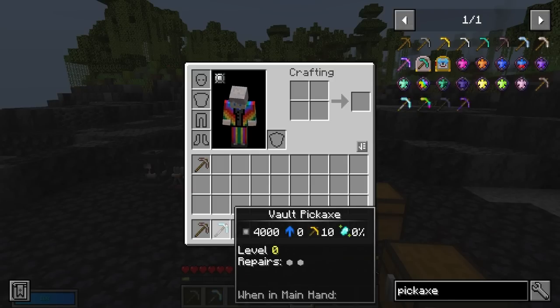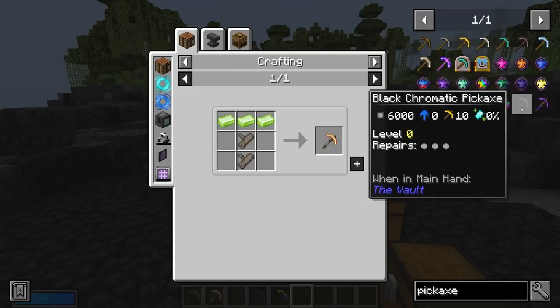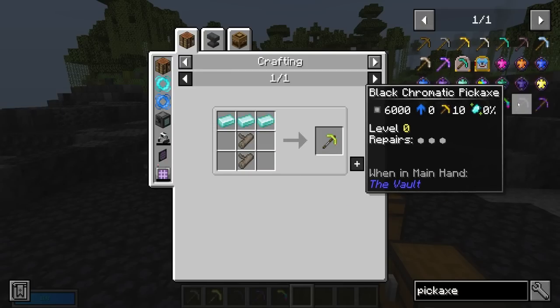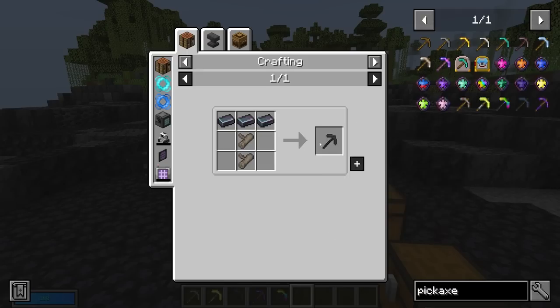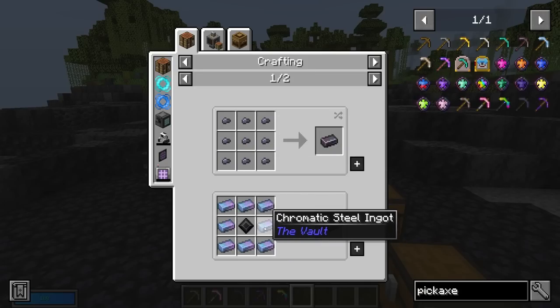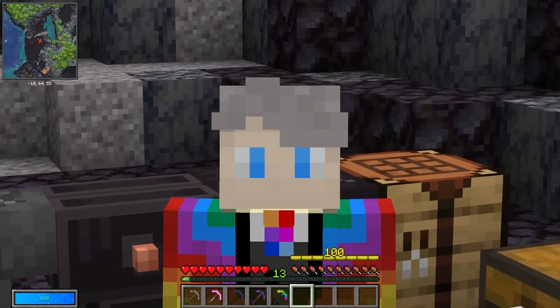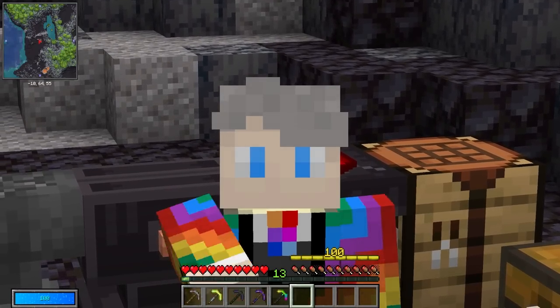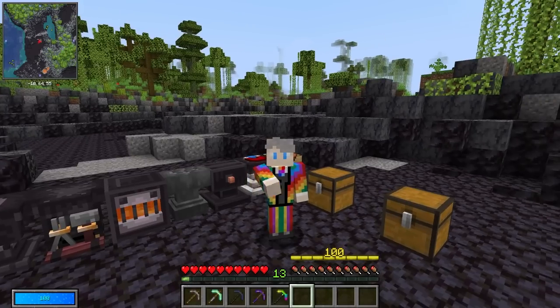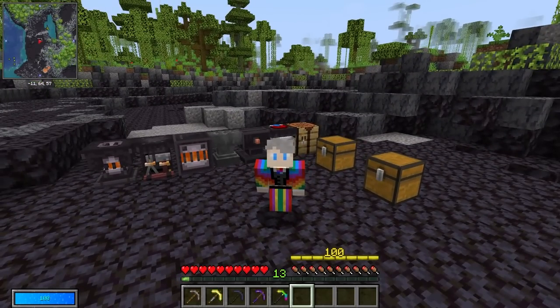We have the vault pickaxe as the next tier up — that requires vault ingots and driftwood. After that is the black chromatic pickaxe, which requires three black chromatic steel. These are made using chromatic steel ingots, which are made using chromatic iron and carbon. Chromatic iron is a new ore found in the overworld and you can also find it in chests inside the vault, but carbon can only be found in the vault so make sure you're gathering that as much as you possibly can.